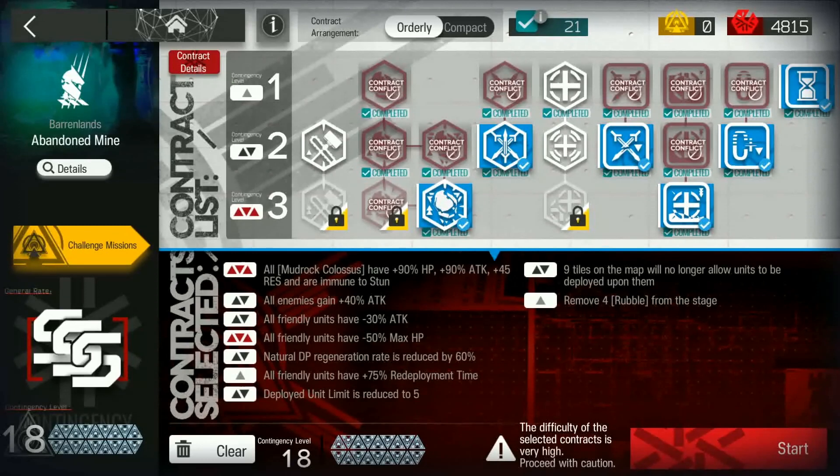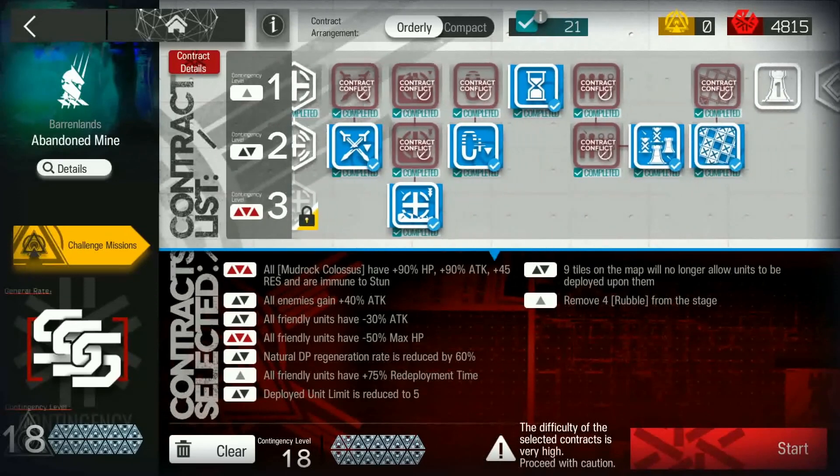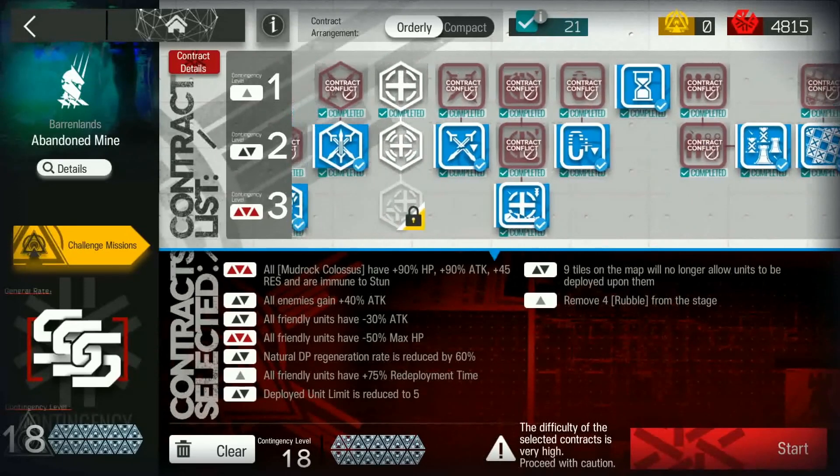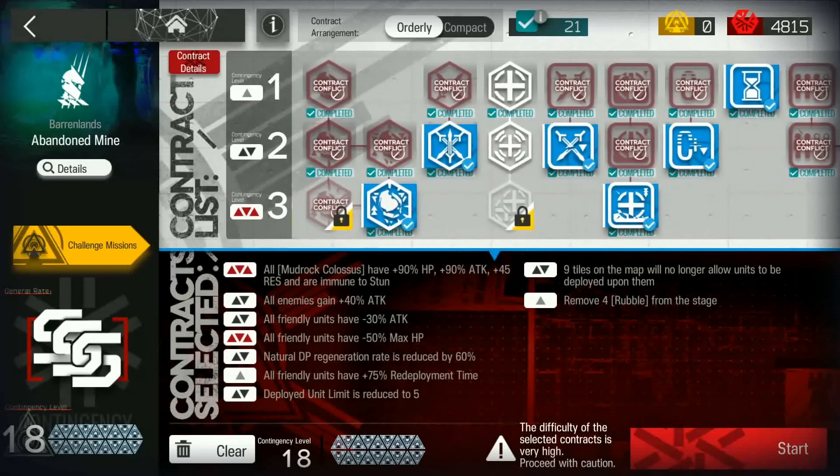These are the risks we're going to be taking — it's the exact same as the Air Fiela core. We're going to be taking the Wishtree Mudrock Golem Tag, then Attack Up, Attack Down, HP Down, DP Regen, Redeployment, 5 Deployment Limit, Taos Ban, and Rubble Breaking. Everything else we're not taking, because they're going to make it very difficult to handle this.